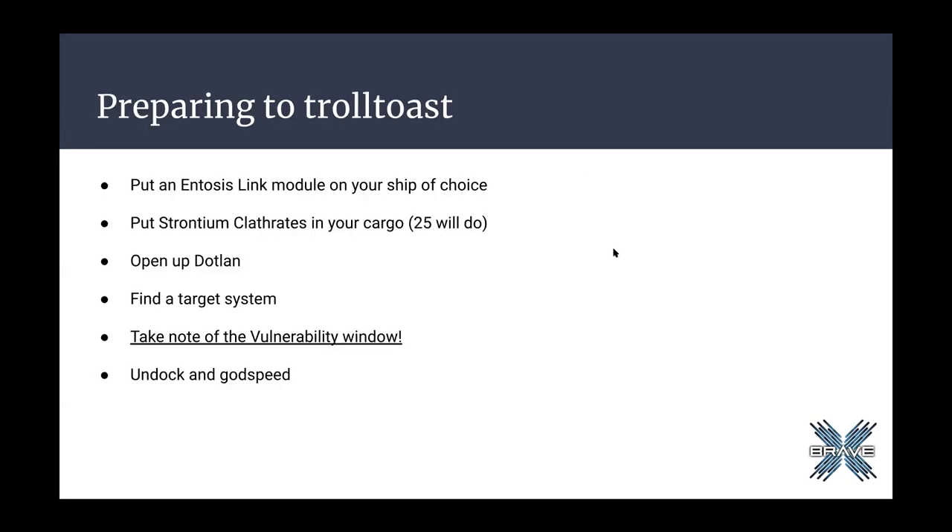Getting ready to troll toast — number one, you can take literally any ship and put an ENTOSIS Link module in the high slot. You can do it on a rookie ship for the memes. A fleet of Incredible Talwars dropped a missile rig and put ENTOSIS Links in the high slot and had a very high DPS ENTOSIS monster, which is how we got five VTACs reffed right next to Goon staging in 49U. You want to open up DotLand — links for Aquarius and Delve are in the MOTD. You want to find a target system, ideally looking for low ADM systems.